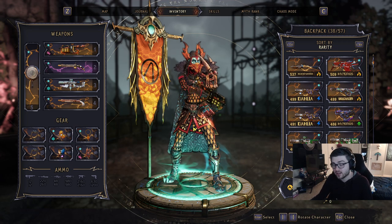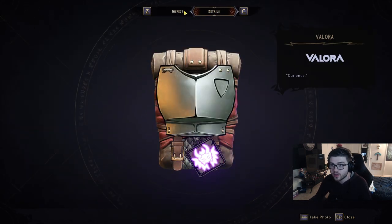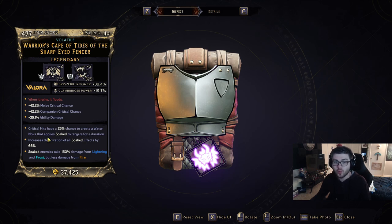What this does is your critical hits have a 25% chance to create a water nova that applies Soaked to targets for a duration. It also increases the duration of all Soaked effects by 66%. I'm not sure if there's any more stuff in the game that applies Soaked effects other than this.